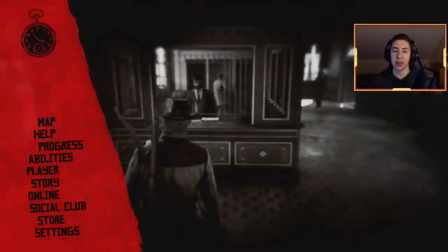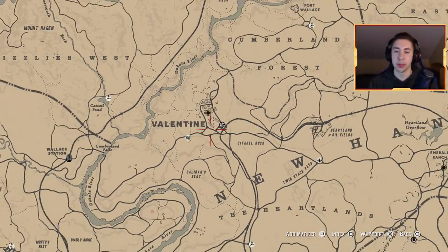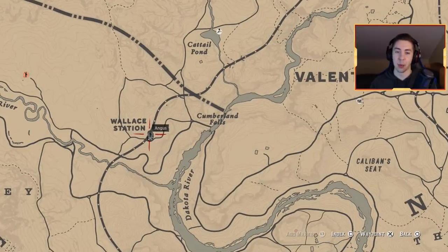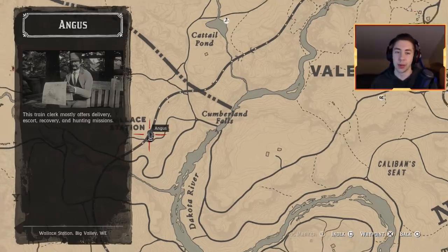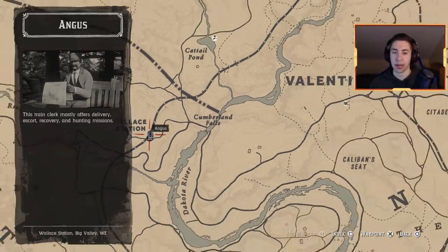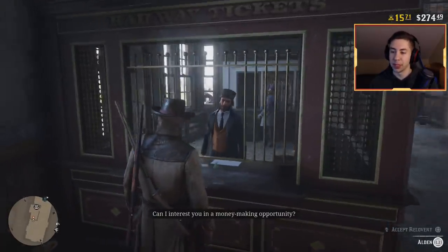The first thing you want to do is pick a location you're familiar with, where you know where to hunt or fish, so you don't waste time. The best stranger mission in the game is right at Wild Station — I already completed it today so I'll have to wait another in-game day, which is about 15 minutes. Since I'm short on time, I'm going to start at Valentine, which also gives pretty good money.